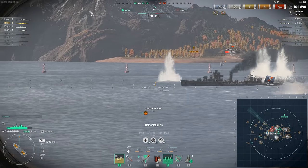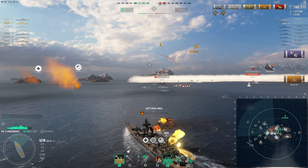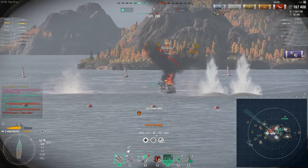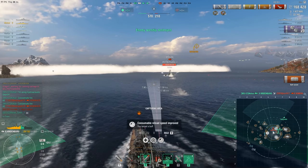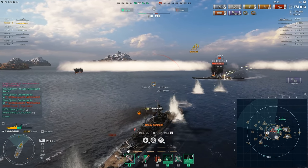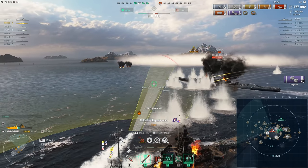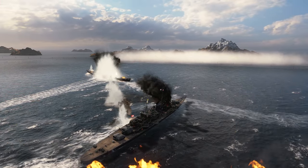We're going to unload our HE as much as we can. I want that DD dead. Here come some torpedoes — he switched to AP. Enemy Monty takes a shot, but we aim and fire. Avoid those torpedoes — very easy to do with German Hydro. We've got a full life Monty right in front of us. I'm going to take advantage of my torpedoes. This is why I love my German cruisers — I can get into a position to use my torpedoes on a full broadside. His full health state was not enough for the torpedoes plus the AP broadside.